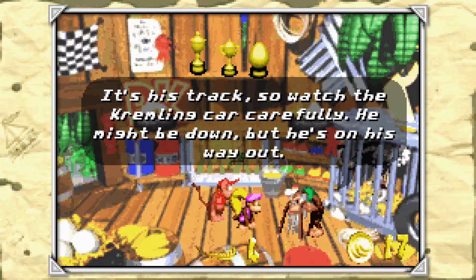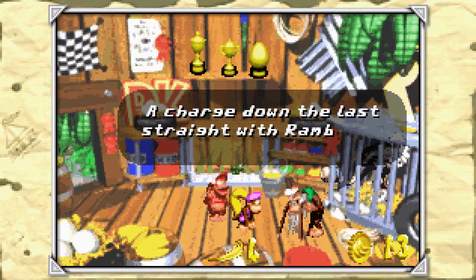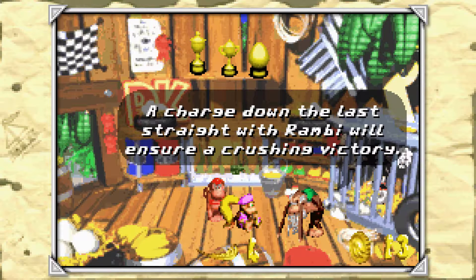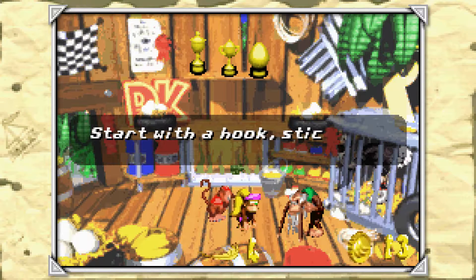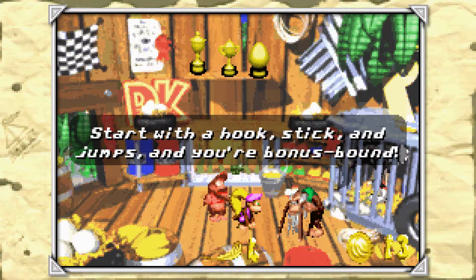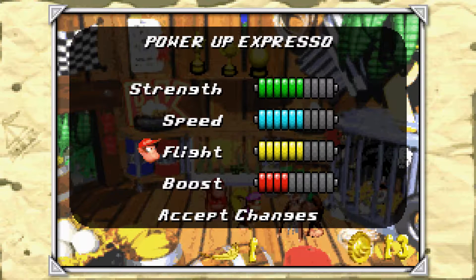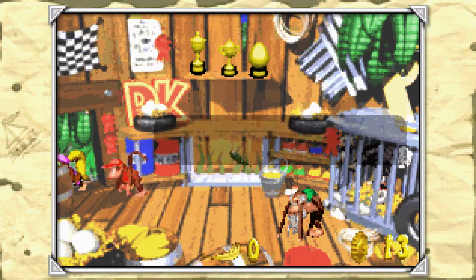It's his track, so watch the Kremlin car carefully. He might be down but he's on his way out. And charge down the last straight with Rambi — we'll ensure a crushing victory. I was like, what do you mean last straight? But whatever. Start with a hook, stick, and jumps in your bonus bound. And we'll add our feathers in over here. And we'll come back for the race later.